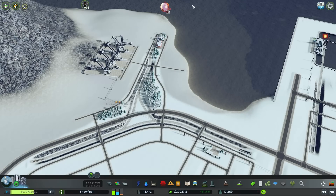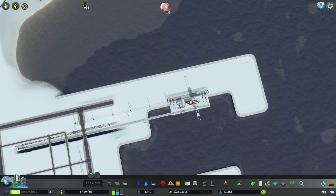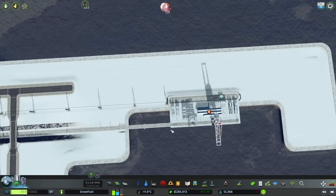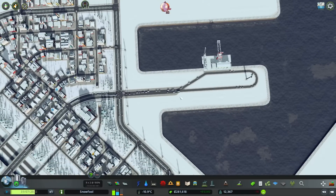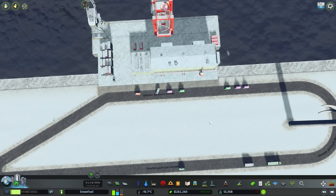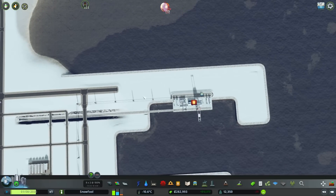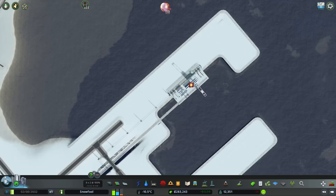First things first, I think we should connect the road up so this building can get serviced and eventually won't go offline. I want to build something very similar to this road — coming down, goes all the way around, one-way system, straight in. But because this is flipped, you kind of have to come in this way and skadoodle out that way.